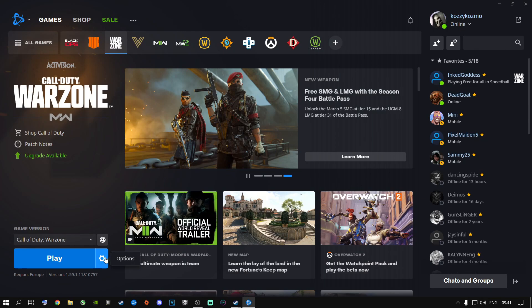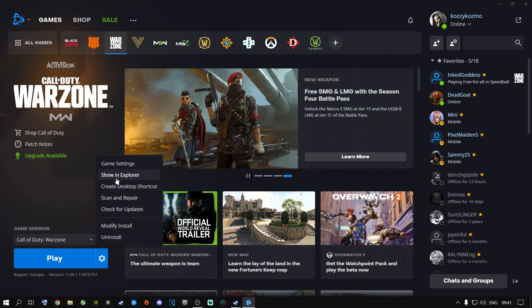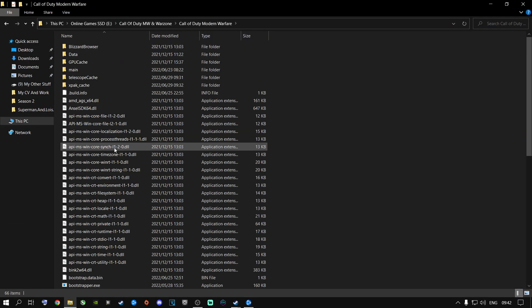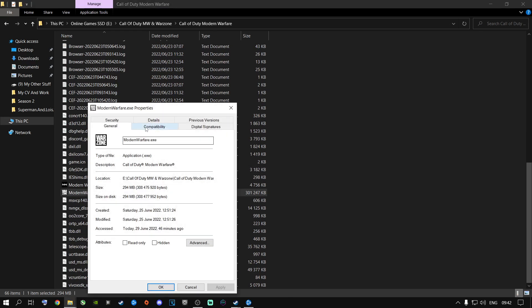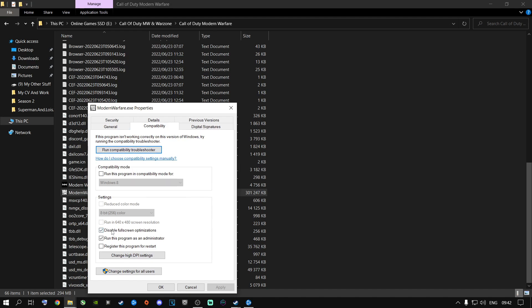Then go to the little gear icon, go to Options, go to 'Show in Explorer', and go to Call of Duty Modern Warfare. Scroll all the way down, go to modernwarfare.exe, right-click on it, go to Properties, and go to Compatibility Mode. Now a lot of people out there might be using 'Disable Full Screen Optimization' or 'Run this program as Administrator.' I just want to explain something so you can understand this.